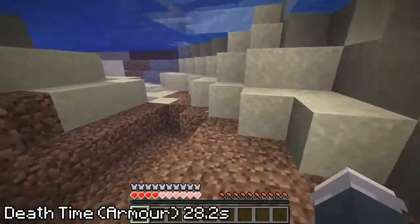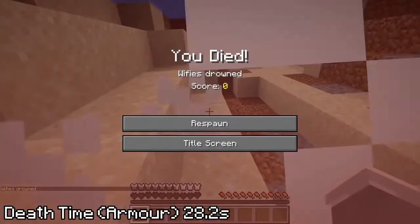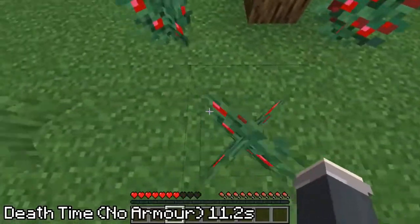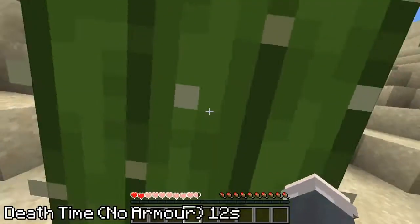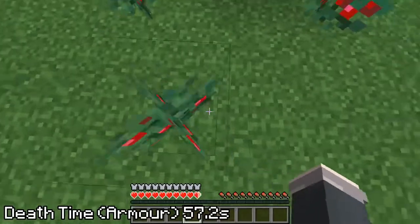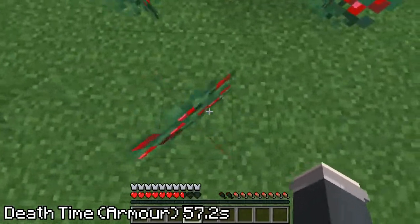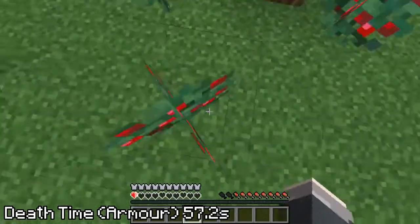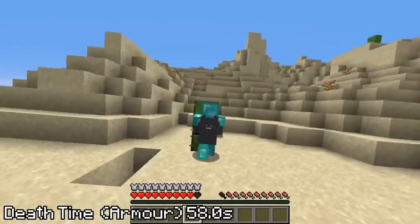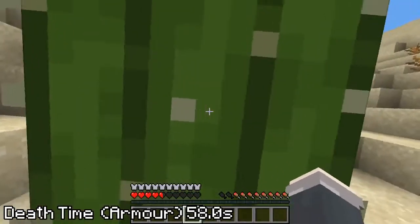However, berries and cacti don't fare as well. While they are both decently fast at killing a naked player at 11.12 and 12 seconds respectively, with diamond armor on they nearly tie for the slowest method in the game, with berry bushes taking 57.2 seconds and cacti taking the cake at a painfully long 58 seconds of pricking.